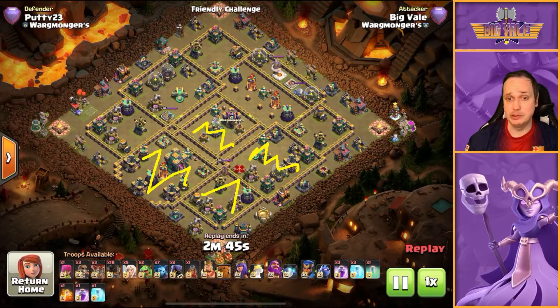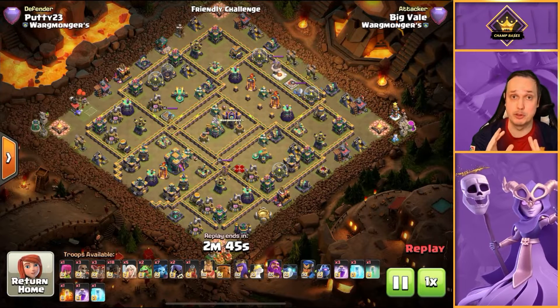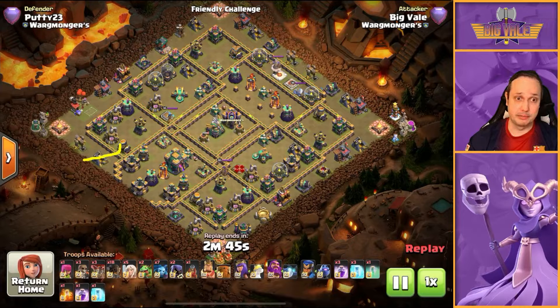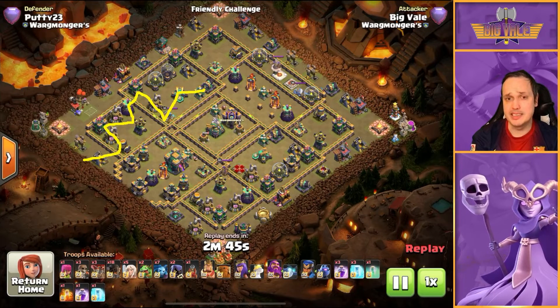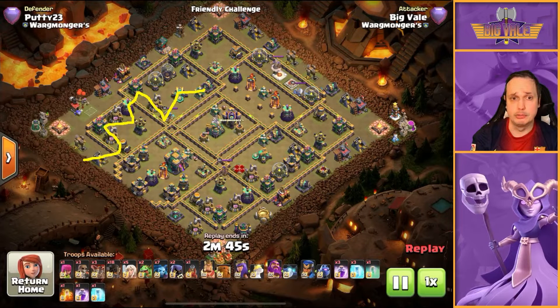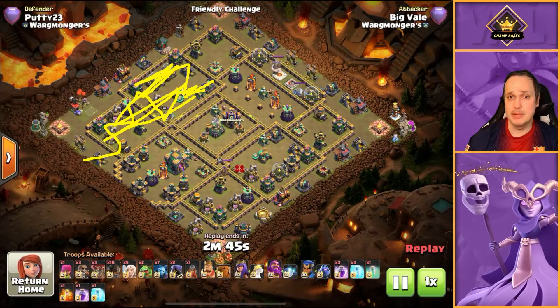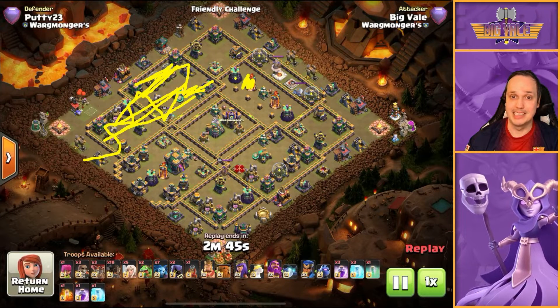Now we need to focus on what to do with the Royal Champion and the Warden, who synergize so well in this attack. We need to take out the defending RC and the Scattershot — they're our priorities. So we just send the RC in with the Warden. They'll work through these defenses using the Warden ability, RC ability, a Rage spell if needed, and any leftover Freezers. You can definitely take out all of that and then move on to maybe even the Multi Inferno and Wizard Tower too.